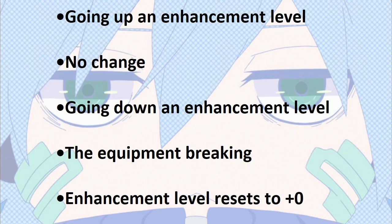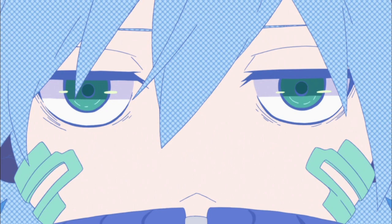When you enhance, you have a chance of the equipment either going up an enhancement level, no change, going down an enhancement level, the equipment breaking — which means you are unable to use it and it cannot be fixed by using the repair option at a blacksmith — or the enhancement level resetting to plus 0. The higher the enhancement level, the more likely the equipment is to decrease, break, or reset. However, up until plus 8, the equipment will not break. It has a chance of going down or resetting, but it cannot break. So enhancing your equipment to plus 8 is considered safe.